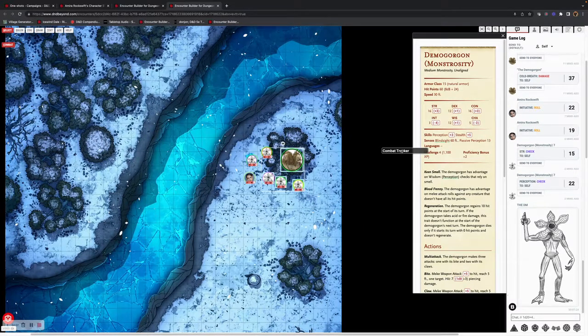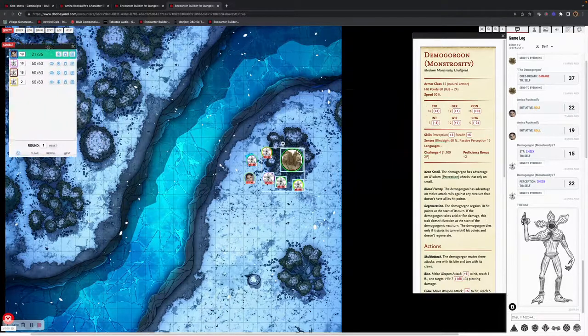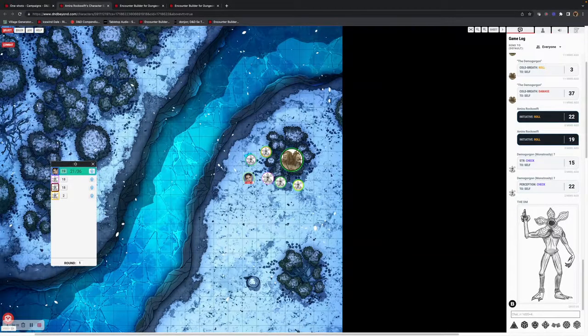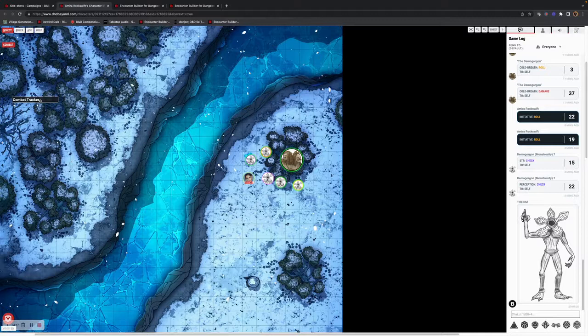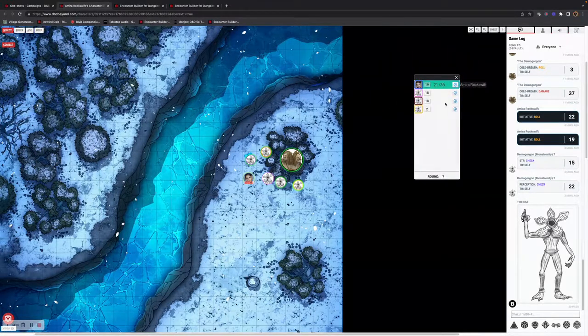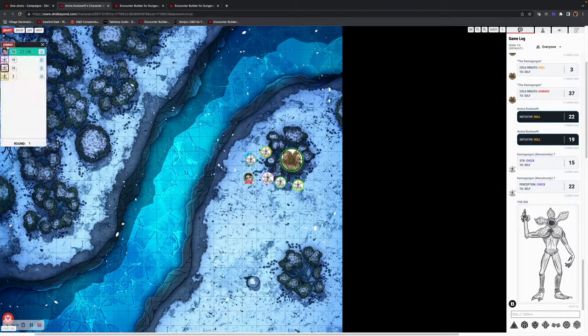Likewise, you can move the Combat Tracker wherever you feel comfortable. For a player, if you don't like the position of the Combat Tracker, you can move it around or minimize it. When minimized, it comes back up into a set position around the map, and if you close it, it will always return to that position — both as DM and as a player.